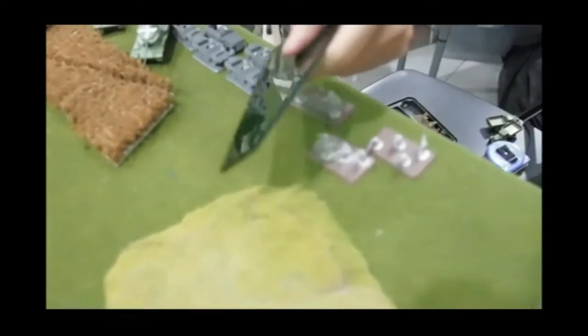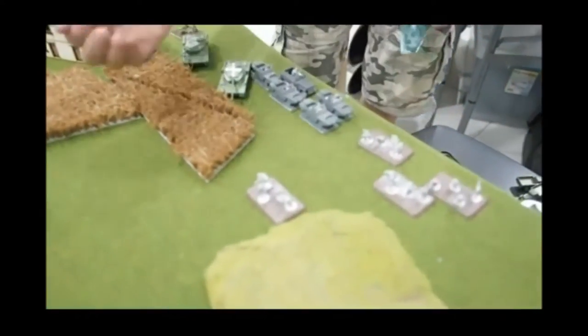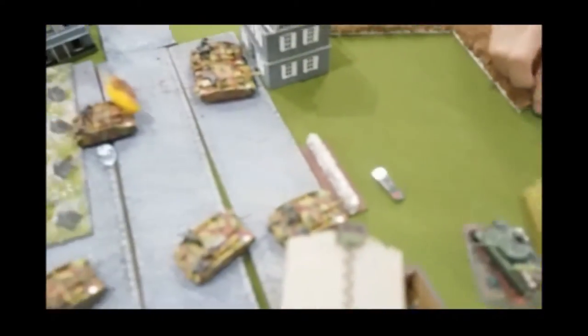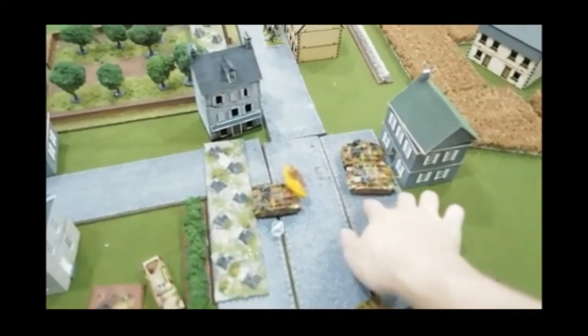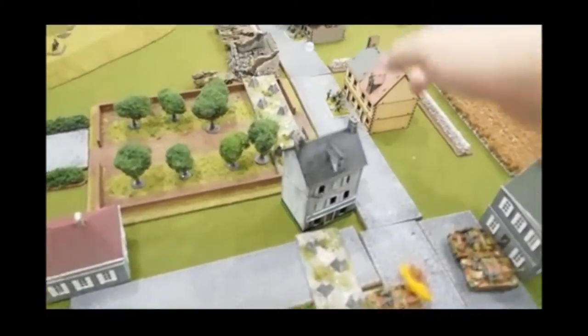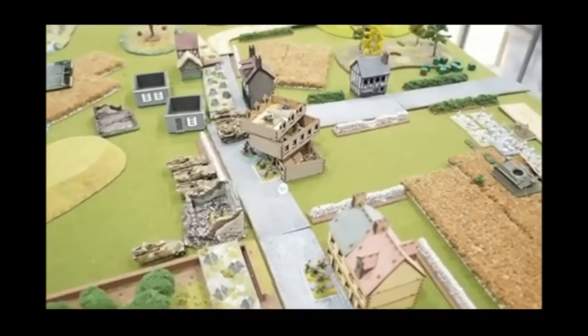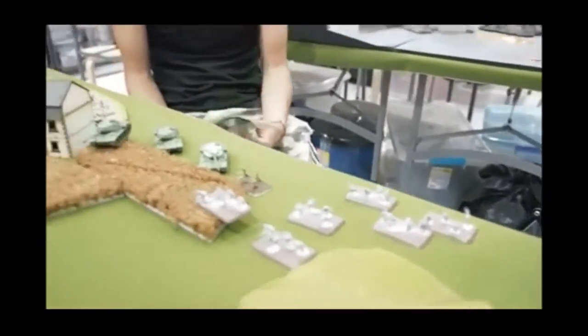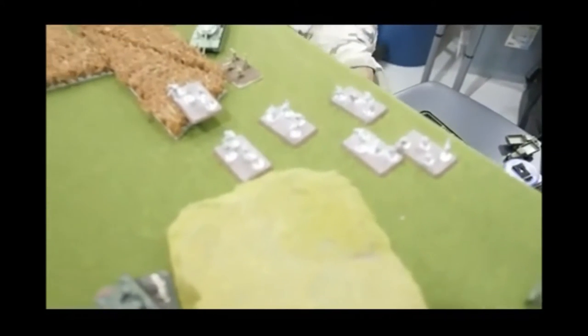At Turn 3 German assault phase, they managed to wipe out everything on that side of the table and are now in command of the objective. The Russians are unleashing all their platoons from their transports — the 1IC leads the unpinning roll which they pass. After stormtrooper moves, the Stugs moved up and some hid behind the house. The centre teams failed their stormtroopers and stayed put. The 8 RADs are still desperately trying to kill the observer. The Katyusha passed his last-man-standing test.